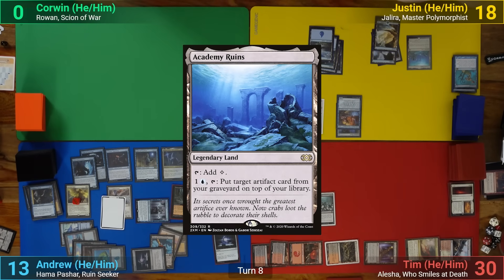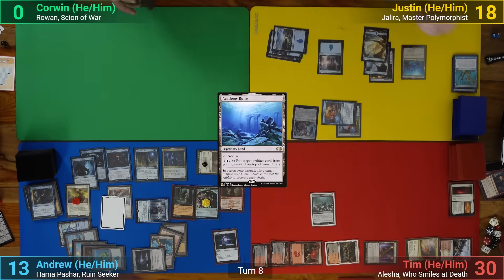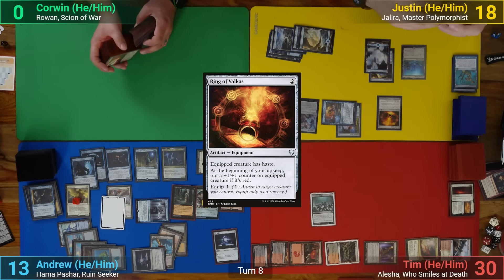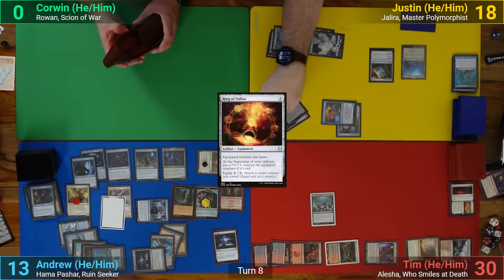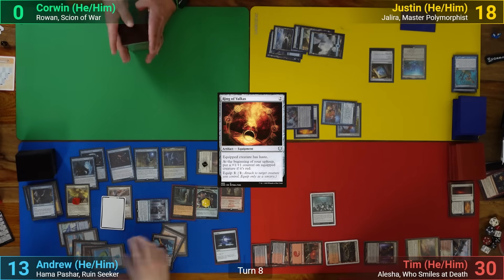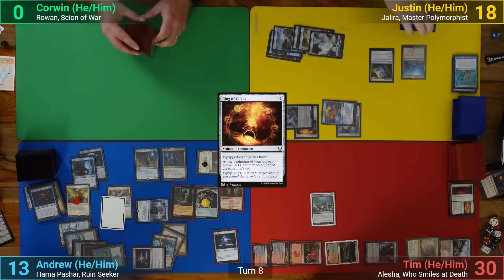Justin draws and plays an Academy Ruins, and then activates Jalira. He hits an Ulamog's Crusher, and then casts Ring of Valkus, moving it onto the Crusher. Going to combat, he swings the Crusher at me, and I sacrifice 2 treasure tokens to the Annihilator trigger, and then block with the Eccentric Apprentice as it has protection from creatures. After that, Justin passes.